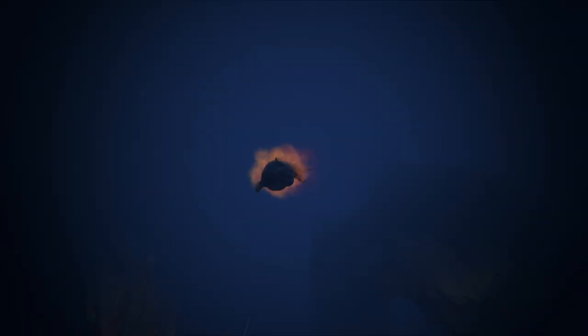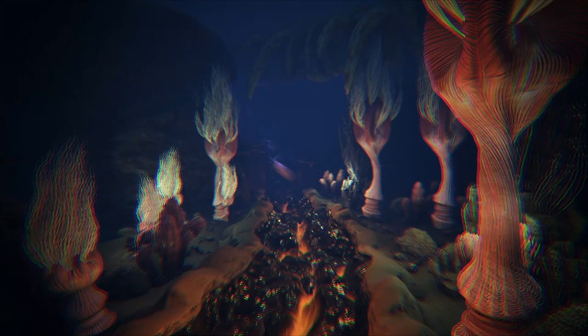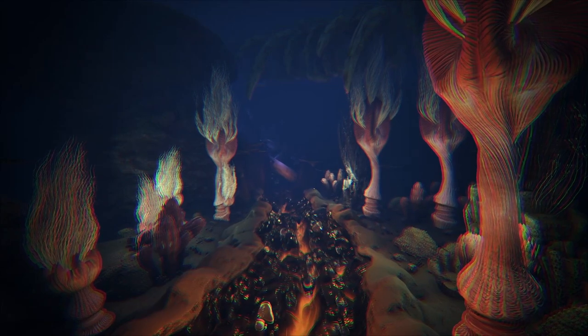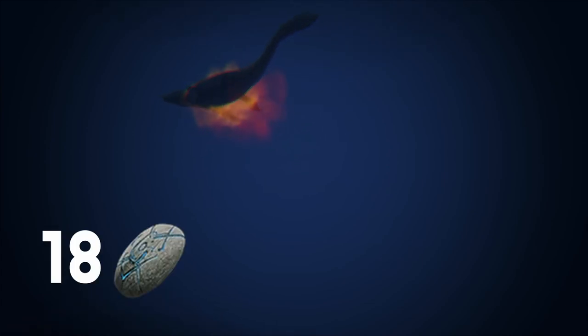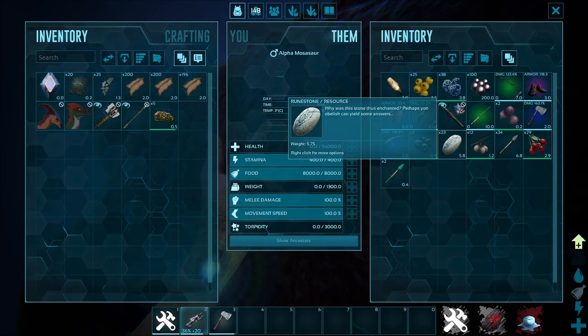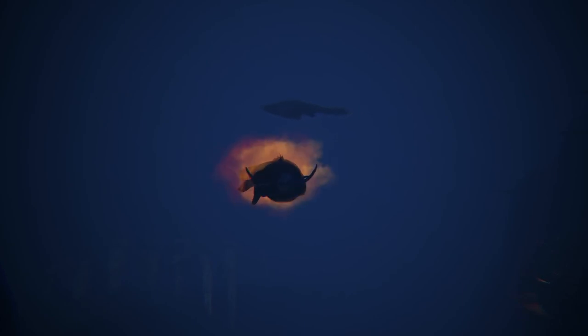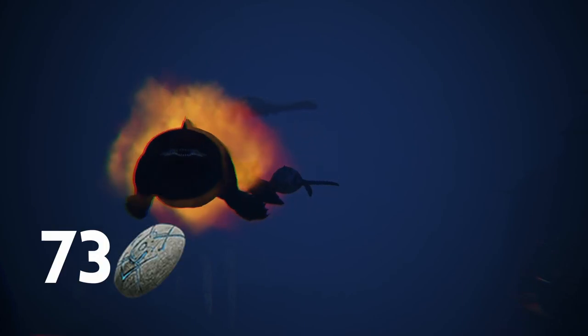The second best creature for getting runestones is the alpha mosa, located in the terrifying deep ocean trench. Alpha mosas can be very hard to kill, but they're very rewarding in terms of runestones. A level 5 mosa will drop 18 runestones — often you'll need to pick it up from a bag as it won't go into your inventory. A max level 150 alpha mosa will drop 73 runestones.